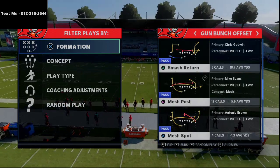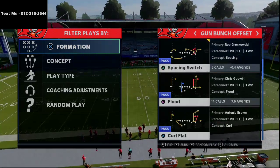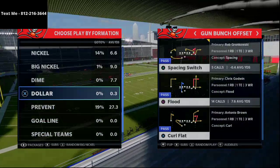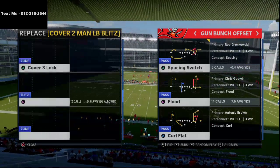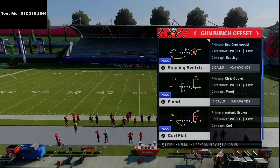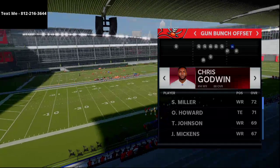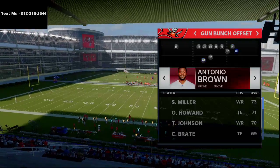The route combination we're going over today is the play Flood. It's a very simple play — just a flood concept to the right side of the screen. We're going to start in man coverage and work through most of the coverages in Madden. I'd highly encourage you to put a slot-o-matic or a good route-running receiver in that position, especially when running this play. Route apprentice or route chemistries can make this play very, very good.